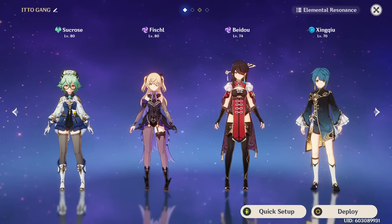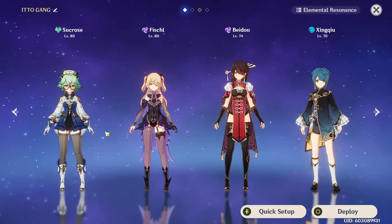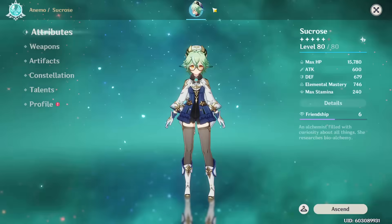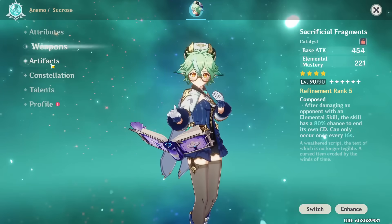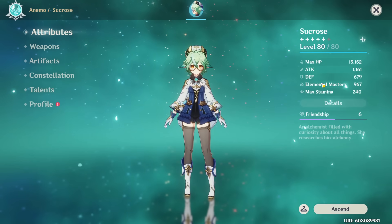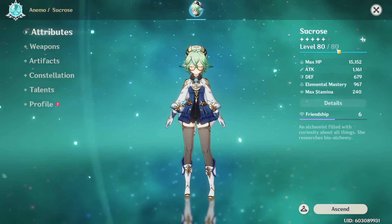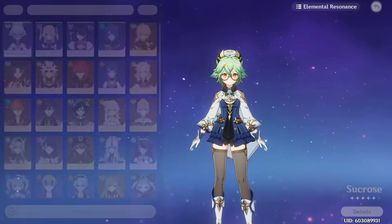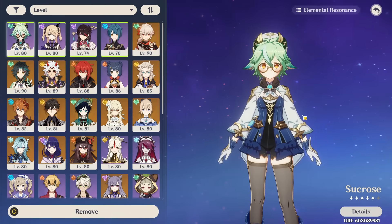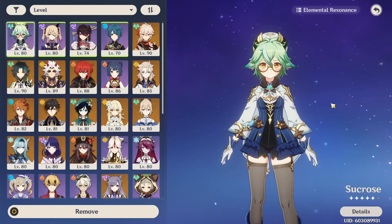Now I'm going to go into a DPS showcase — a floor 12 clear with Sucrose. My Sucrose is on Sacrificial Fragments level 90 that I just leveled, with a 4-piece Viridescent Venerer and a lot of Elemental Mastery. She would get more damage if I leveled her to 90, but I just don't have the resources right now. All my other characters are also on 4-star weapons. Here's my floor 12 clear.